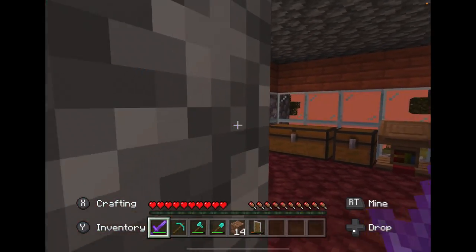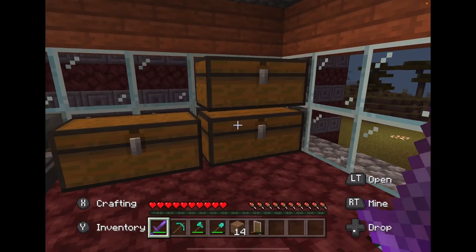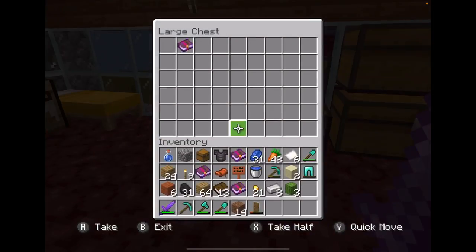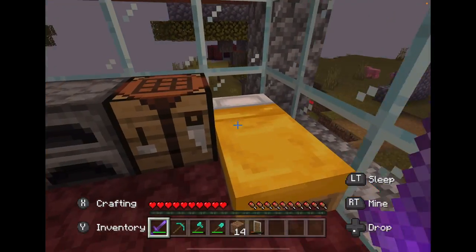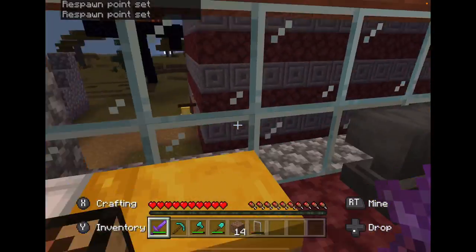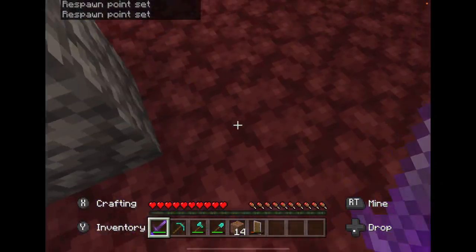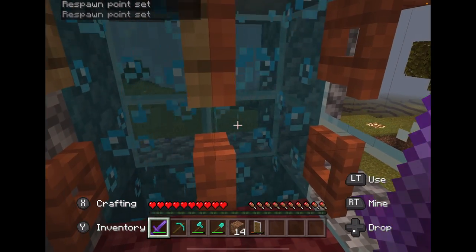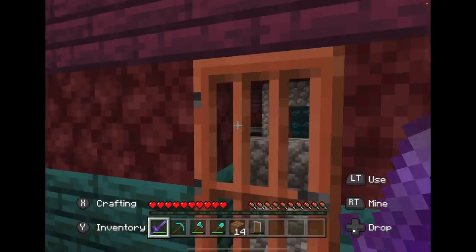Up here is my balcony - I'm gonna do something here, I don't know what, but yeah. This is my bedroom - we have all that, and the best part is I really like the sound of water. Anyway, that's my house.